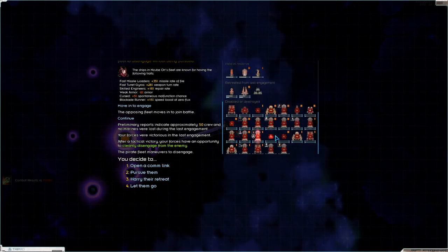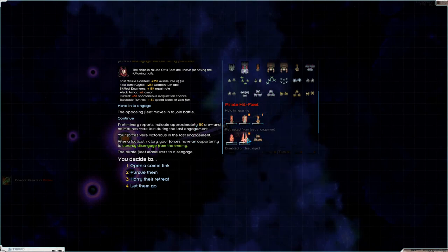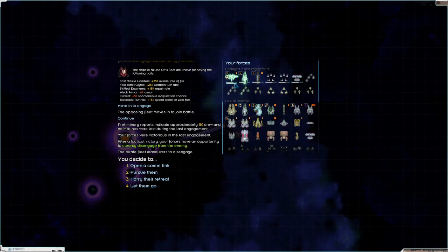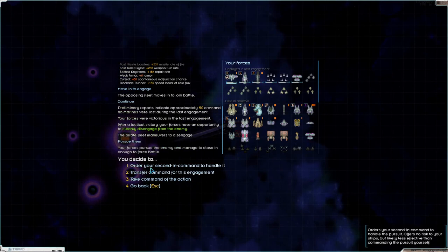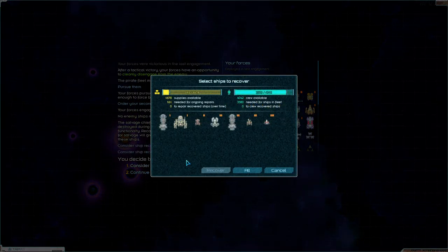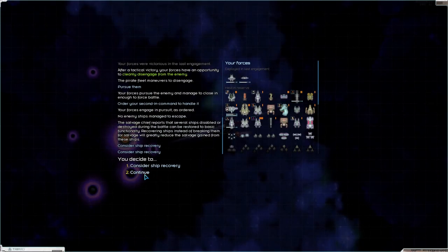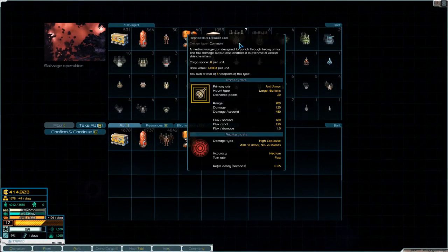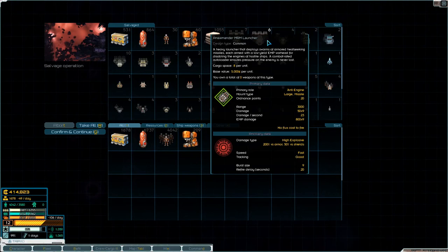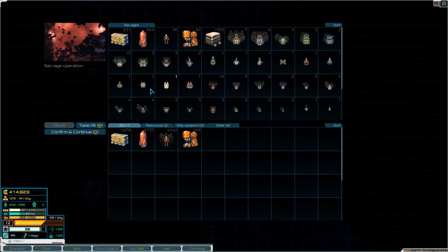Man, that was just a massacre. Look at all the Atlases we destroyed — that is crazy. They basically have nothing left, and we barely took a scratch. Compromised armor — I don't really want any of these. Only for Estai and Maximander MRM launcher — I don't know what that is. There's an empty engine. Well, we'll take everything.